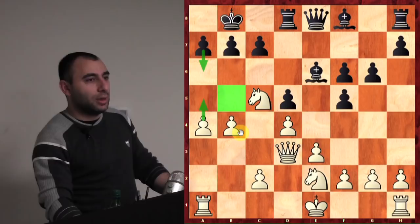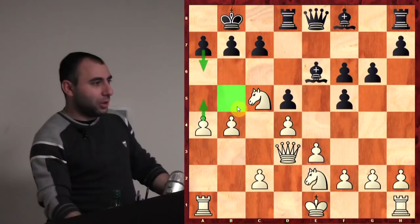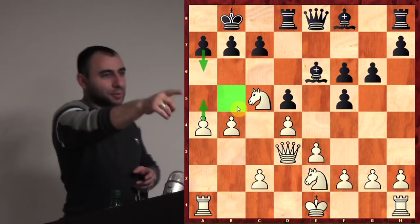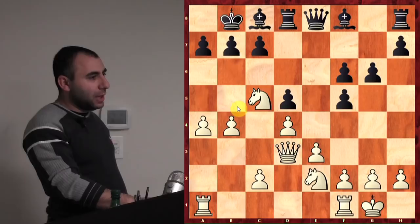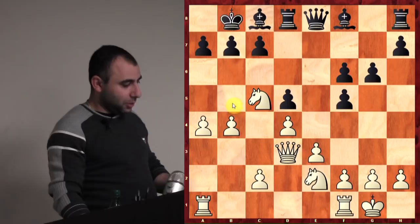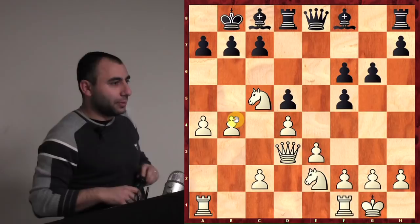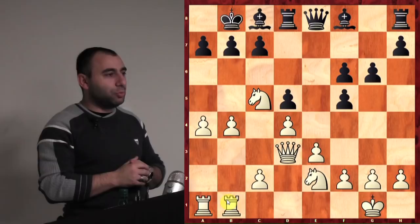Castle — absolutely! It's time to castle and connect the rooks. He goes Bc8. Now I really want to play a5, but I want to make sure when I play a5 he cannot fix me on the square. So first I need more strength on the b5 square — Rfb1, excellent. Now all my pieces are in the game and I'm ready to advance the pawns and try to break through. He plays h5, looking for counterplay on the other side of the board. If he develops his bishop and takes my knight, I take back with the d-pawn and my knight gets an excellent outpost on d4.